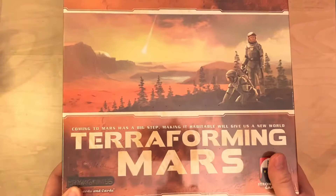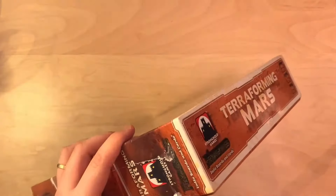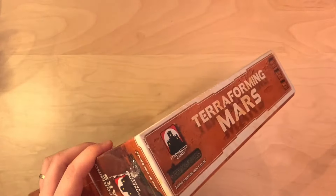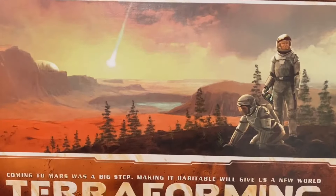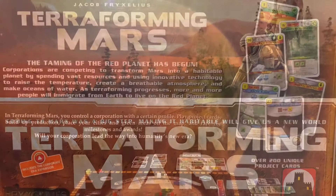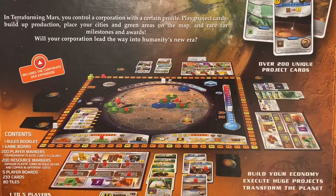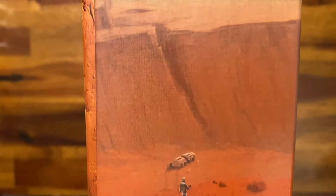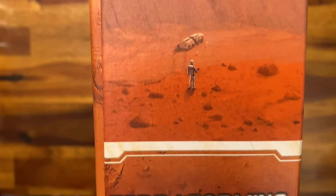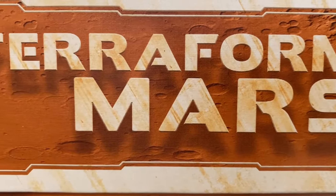The box artwork is pretty cool — some nice scenery of Mars — so let's start by opening the box. Terraforming Mars is a medium complexity game that can be played from one to five players and has an average play time of three hours, maybe around four hours if it's your first time playing. You play as one of the corporations hired by the world government to make Mars habitable.